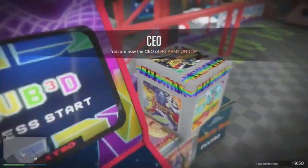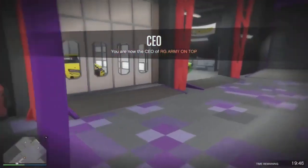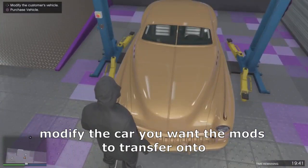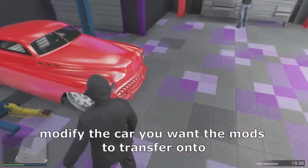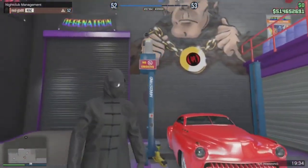Now pick any car outside that you want to transfer the mods onto — you can only do one at a time, keep that in mind. Press right on the d-pad, select modify, and all the mods have been transferred. Then just wait for the timer to finish.